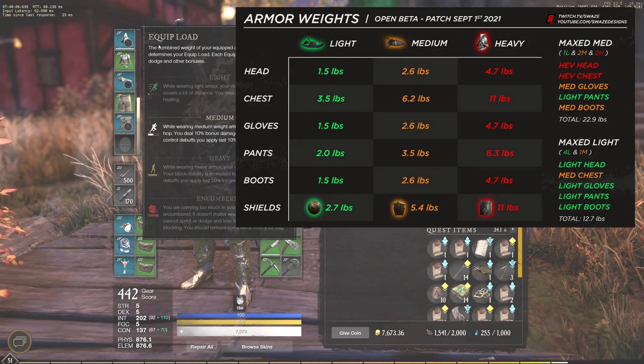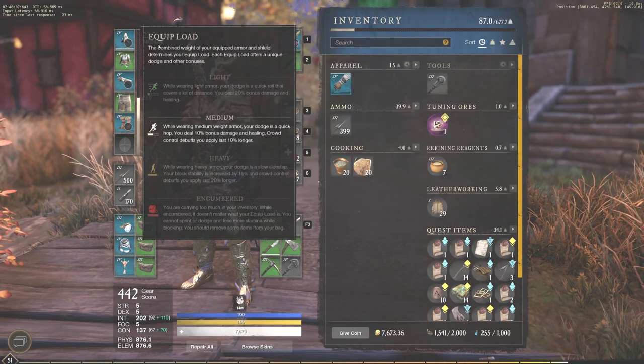I suggest medium for almost all open world content, even PVP and duels. I think medium is the best right now, unless your build really needs mobility and you need that light roll. For example, if you're running ice gauntlet and life staff and need some mobility, realistically I would still stay in medium. Some builds with the ice gauntlet can go light since you don't have much mobility built in, but it's just not worth it. Medium armor is so strong — it's the meta right now and I think it's going to remain that way for a while.